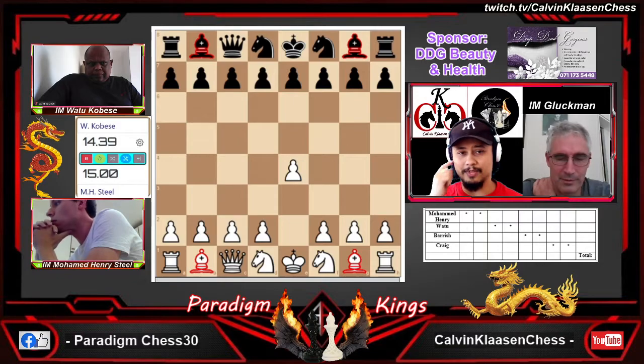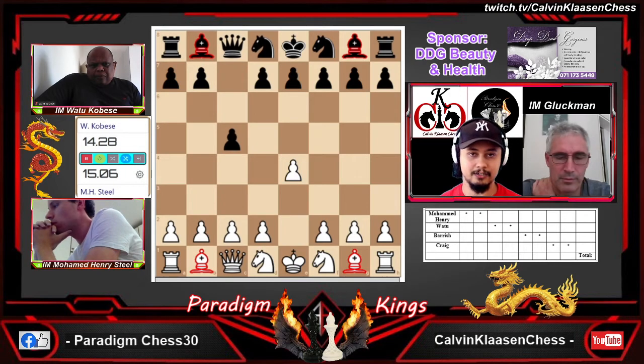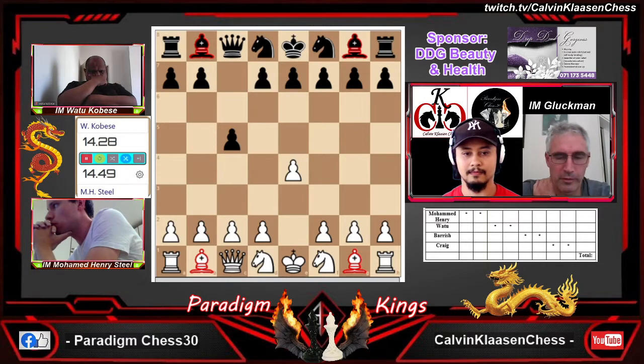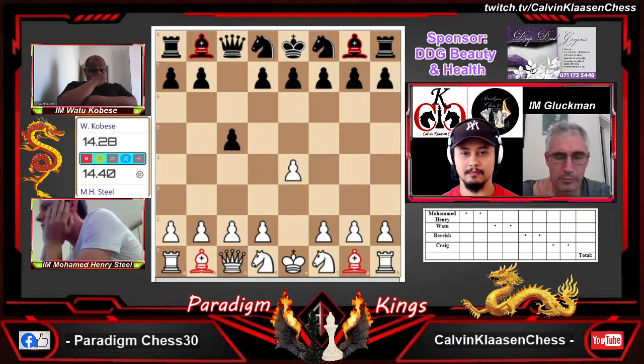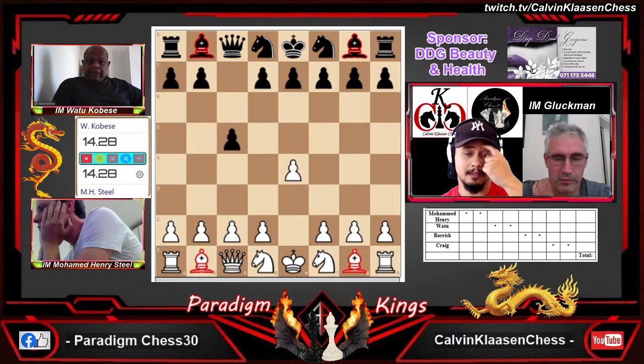Henry just likes to take space in the center and not take too much time, see how things work out later. I doubt he's thought about it too much. With the knight on f1 and the knight on d1, one of those knights should end up on e3. In Fischer Random positions we see this — the knight on e3 is quite flexible, it can go to d5 or f5.